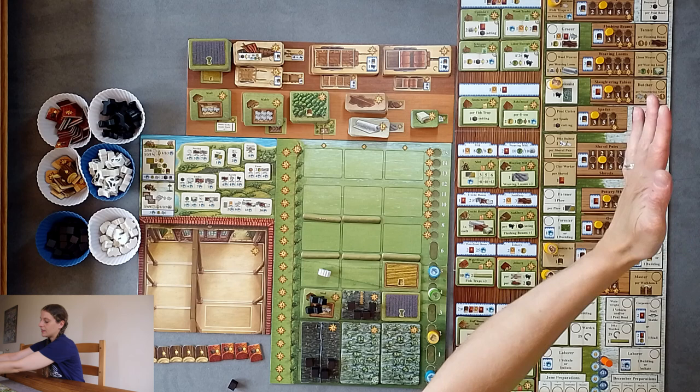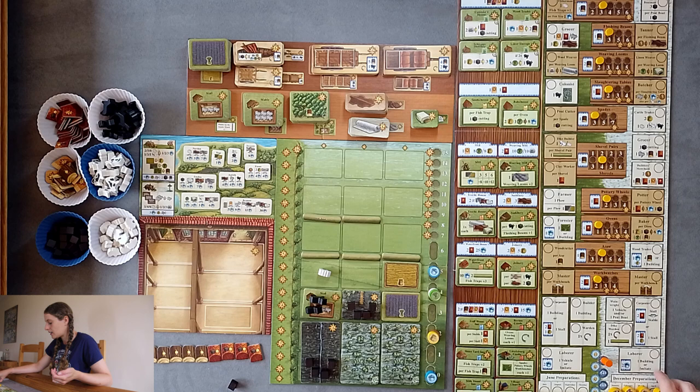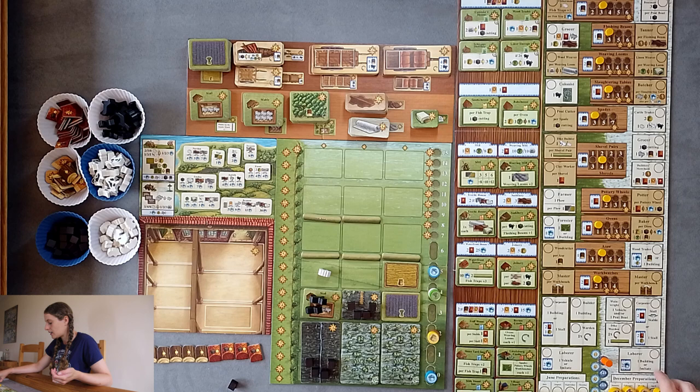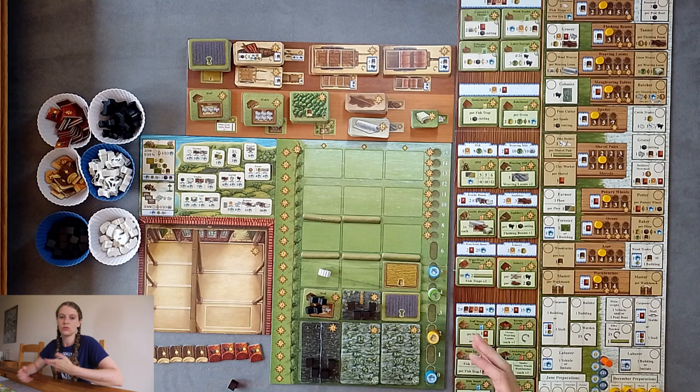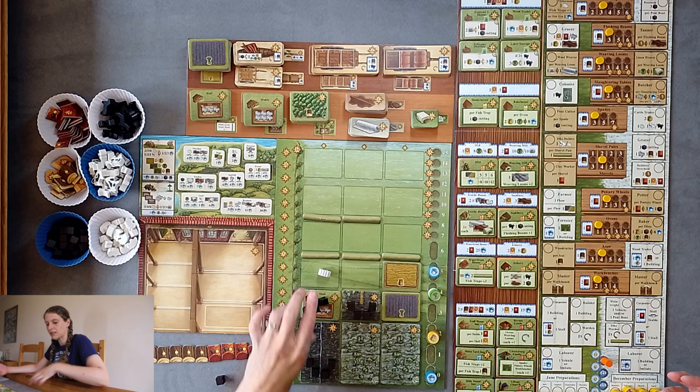We now move into winter, and this is where we play on the right-hand side of the board. In the solo game we are solely restricted to the left-hand side of the board in summer. In a multiplayer game you can use one worker to go to the opposite season and do an action there, but you do not have that option in a solo game. So we are now in winter — this is where the animals breed in our barns. I want to have at least one pair of animals in the stool so I at least get a baby.